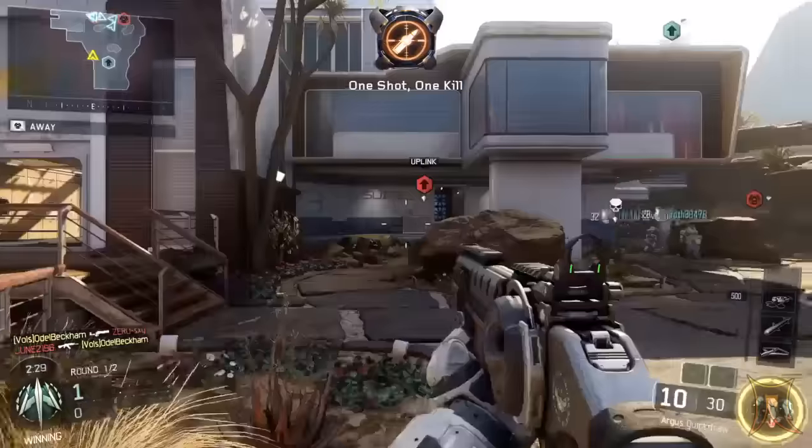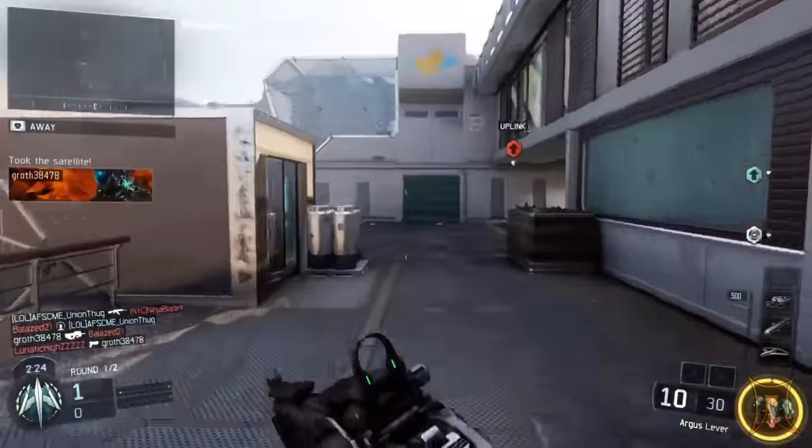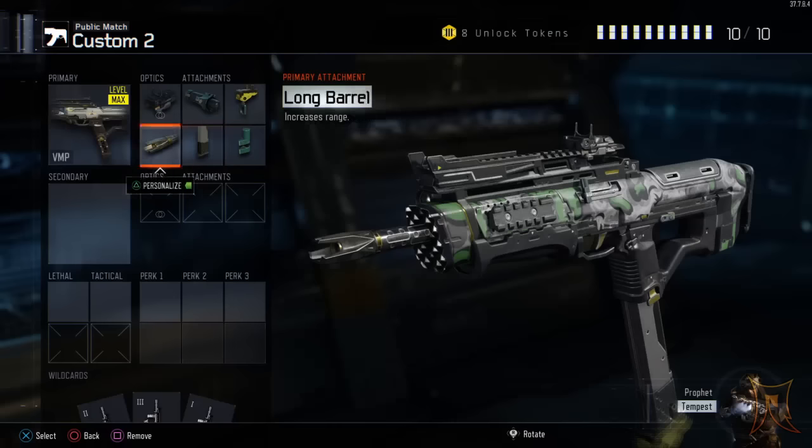Once you do the glitch, if you alter the class at all you're going to lose all of your attachments and pretty much have to start all over. So once you have your weapon at max rank and you have the attachments in mind that you want to keep, here's what you need to do.